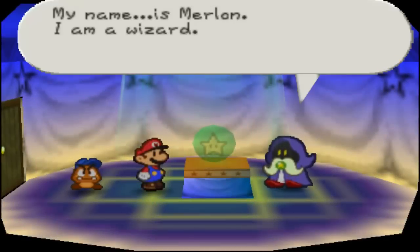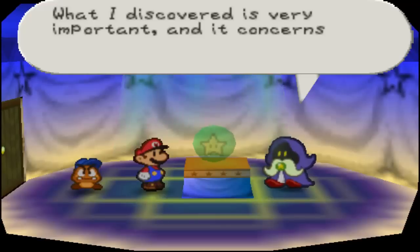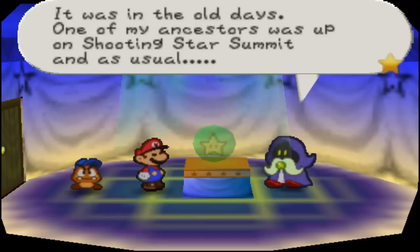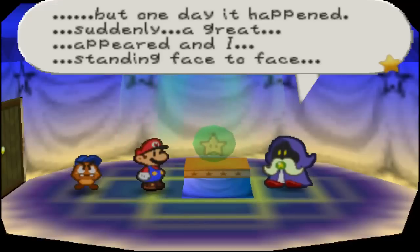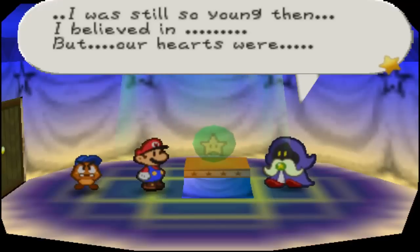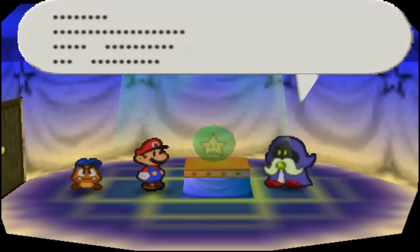Where to begin? My name is Merlin. I am a wizard. You're a wizard, Harry. When I was reading the stars the other day, an oracle came to me. What I discovered is very important and it concerns you. It is a very long story, but I will try to shorten it. It was in the old days... Mario's falling asleep and not paying any attention, if you didn't realize — that's what that was. He wasn't just stuttering.